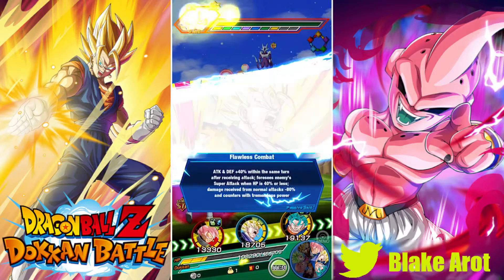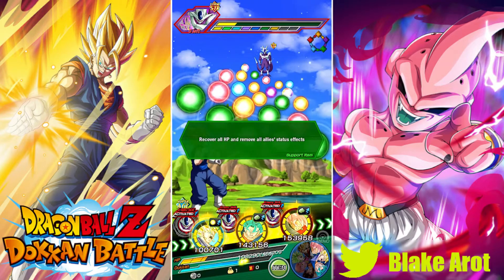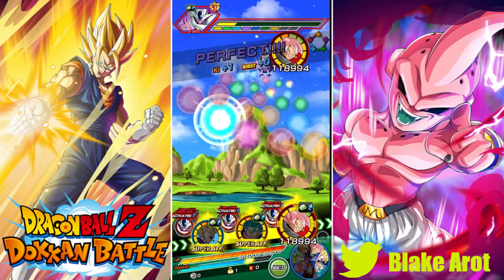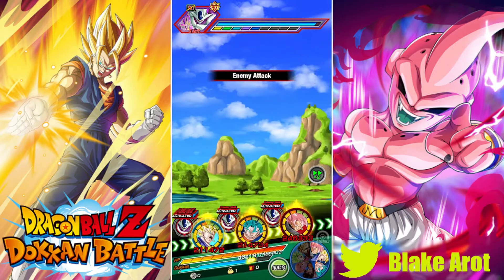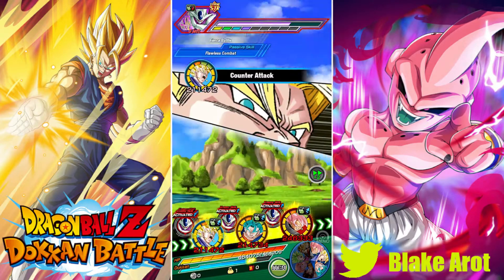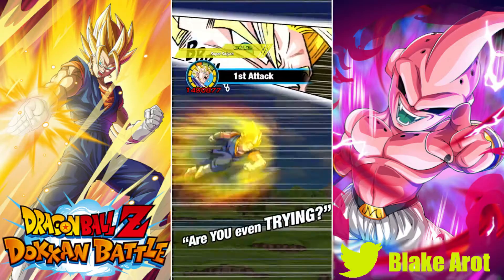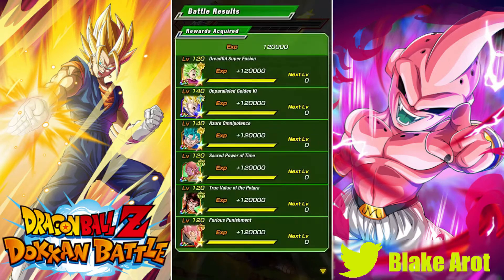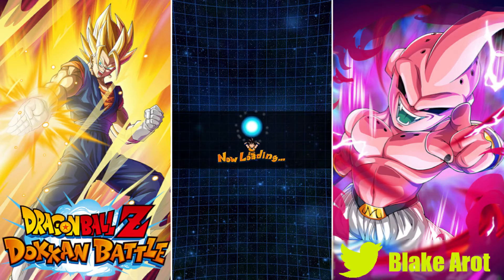Got his passive active — he has type advantage and his full passive. The only way this rotation could be better is if we got support, but we can see super attacks — there are none. AGL Vegito just demolished Cooler. This guy is really, really good and would look slightly better with a double LR Vegito lead. If you enjoyed this video, please leave a like, comment, and subscribe to the channel. I'll see you guys next time.